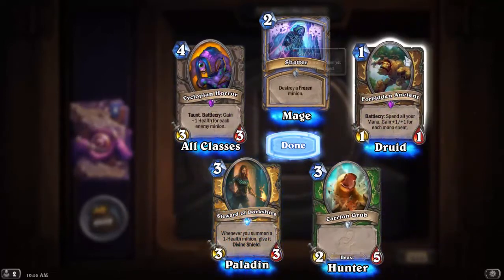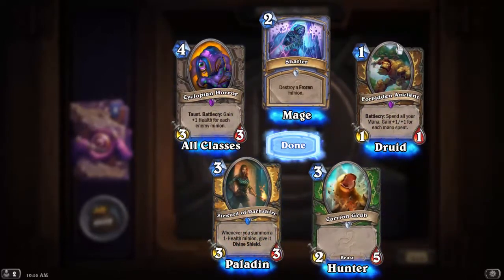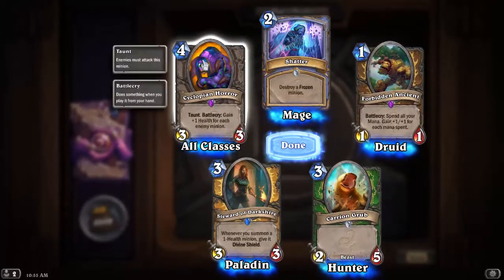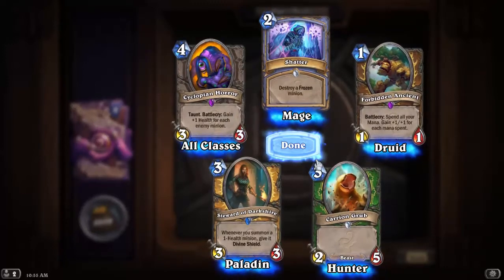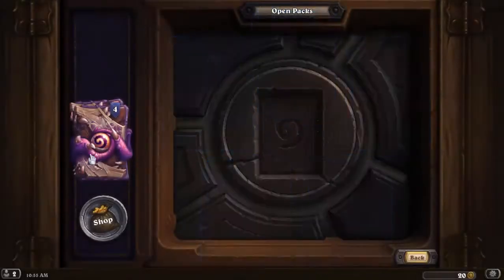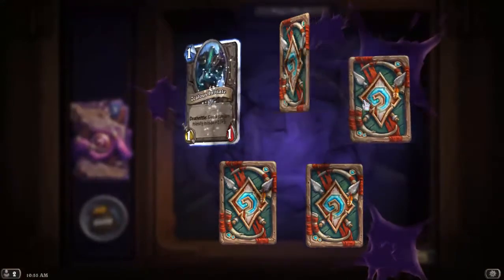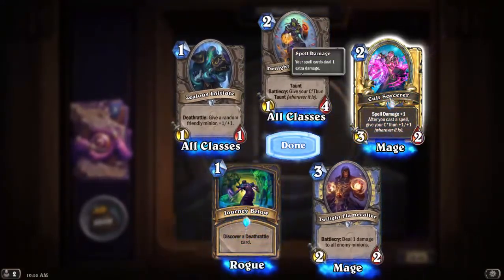Forbidden Ancient: spend all your mana, gain plus 1/+1 for each mana spent. We'll see about that — that might be good. Taunt, Battlecry: gain plus 1 health for each enemy minion. Cult Sorcerer — so that's the third, but we have a rare one now.